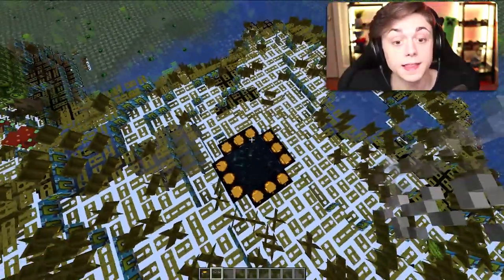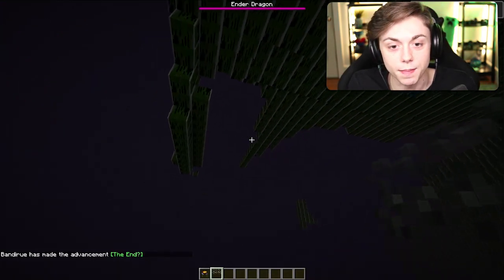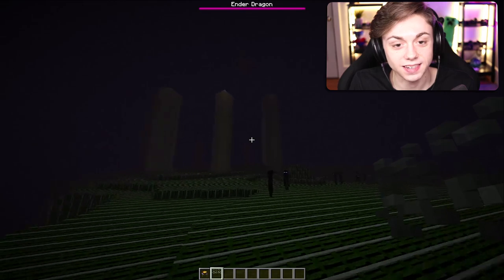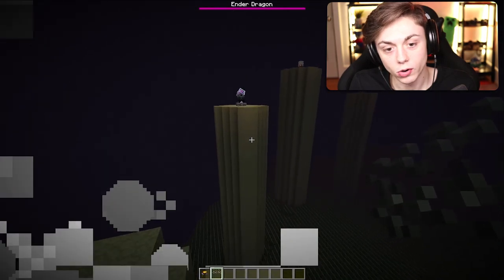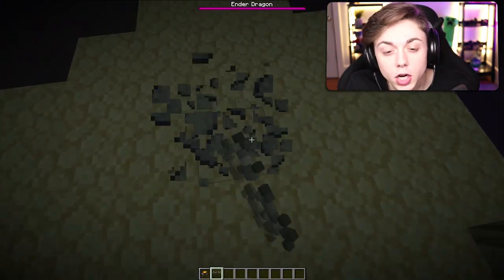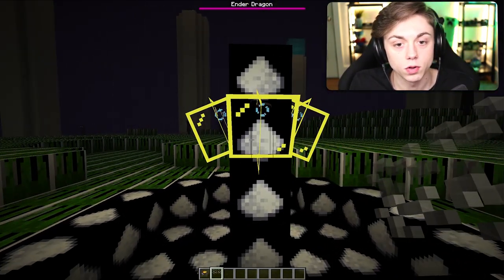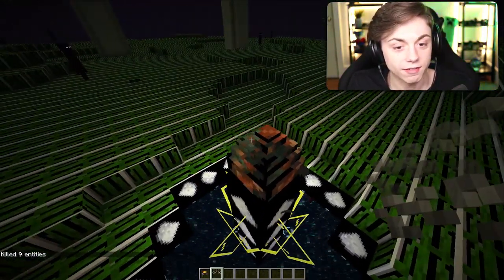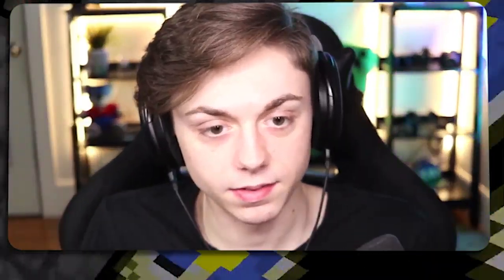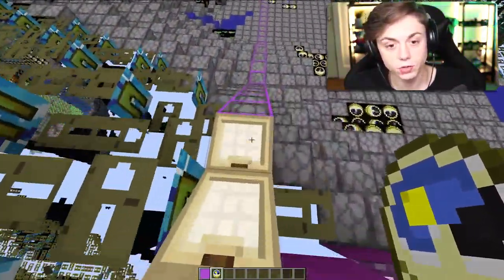I have to go to the End. Everything is moving here — I feel like I'm in the Matrix. Endstone is disgusting, obsidian is gross, and the dragon is gross as usual. Sugar is bedrock, and torches are glass. I killed him! Is that the egg with a fish texture? Very cool End.